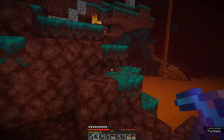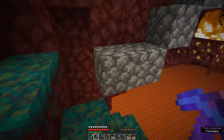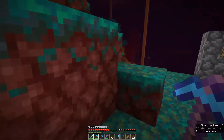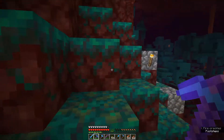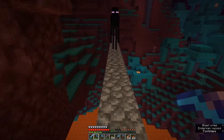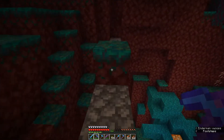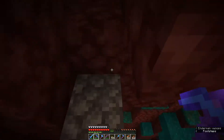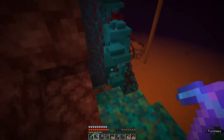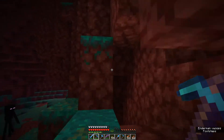Now in this warped fungus biome - crimson is red, this is more blue - we're going to see a lot of endermen spawning. So this could be a place where we come to farm ender pearls, to make the eyes of ender so that we can find a stronghold. The reason for finding a stronghold is we need to get the end portal, power it up so we can get to the end dimension, kill the dragon, and get our elytra.